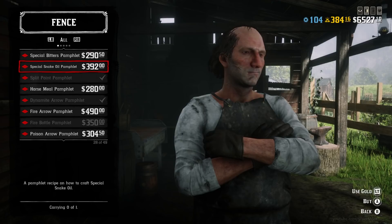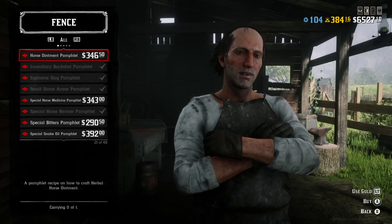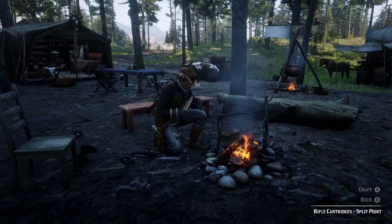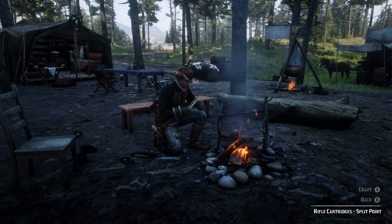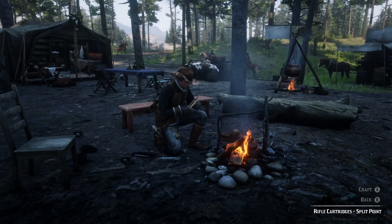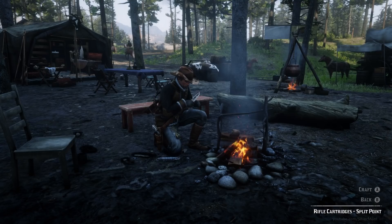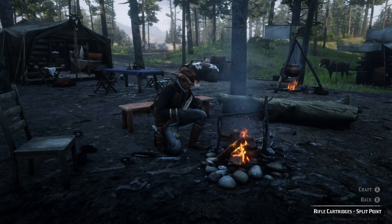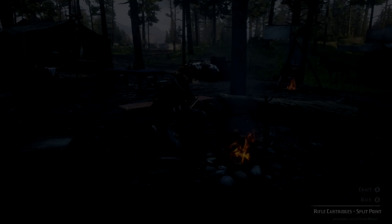One tip for PvE: you can unlock a recipe around level 28 for split point ammo. If you are patient, you should definitely buy that recipe because it allows you to craft your normal bullets into special split point bullets — all you need is a knife and normal bullets. This means instead of just 100 normal ammo, you can have 100 normal ammo and 100 split point ammo, which is slightly higher damage, a little more accurate, and gives you a few extra experience per kill. The only downside is it takes a while to sit there individually crafting the bullets, but it also counts towards daily challenges like 'craft x amount of items,' so you'll always have an easy thing on hand to do.